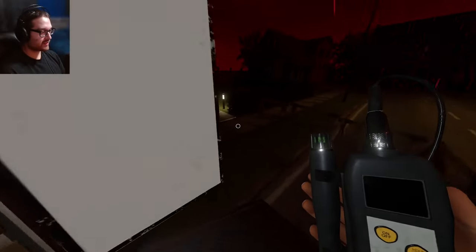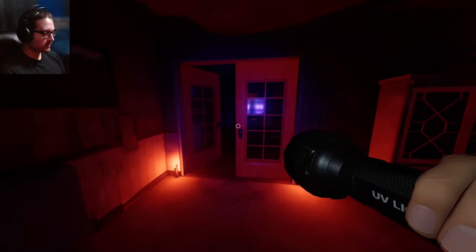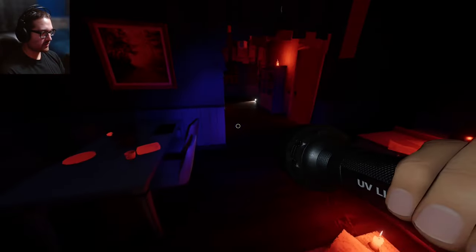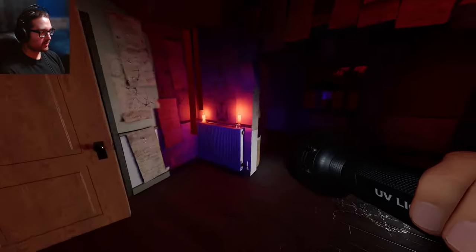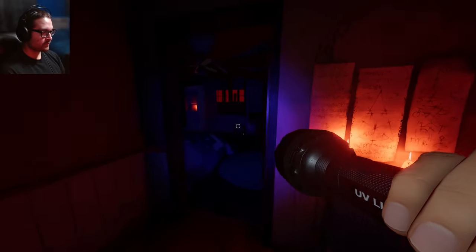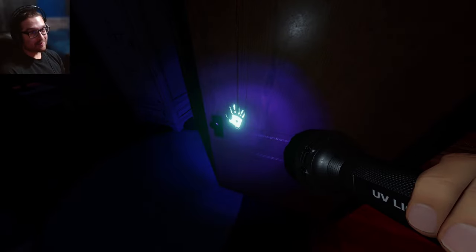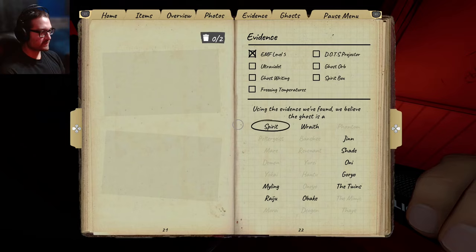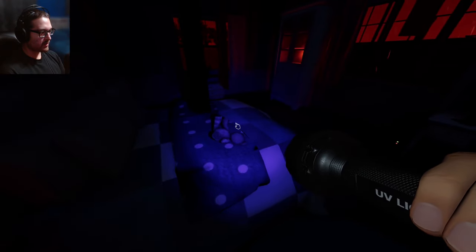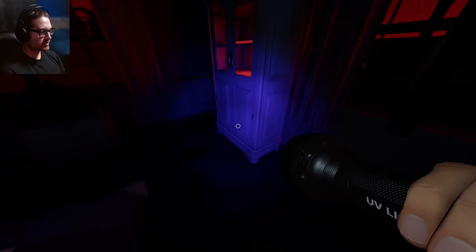We're immediately gonna get hunted here - I want to see if I can survive. Turning this light on - I love walking through here with the UV, the purple and the reds make it look even creepier. Oh! That's Obake fingerprints - I've been looking for this for so long! That's the Obake six-finger fingerprint. Thank you ghost for telling me immediately what you are. I don't need to worry about evidence, but that means you're probably gonna hunt me. I wonder if I can see the Obake do a shape shift during the hunt.